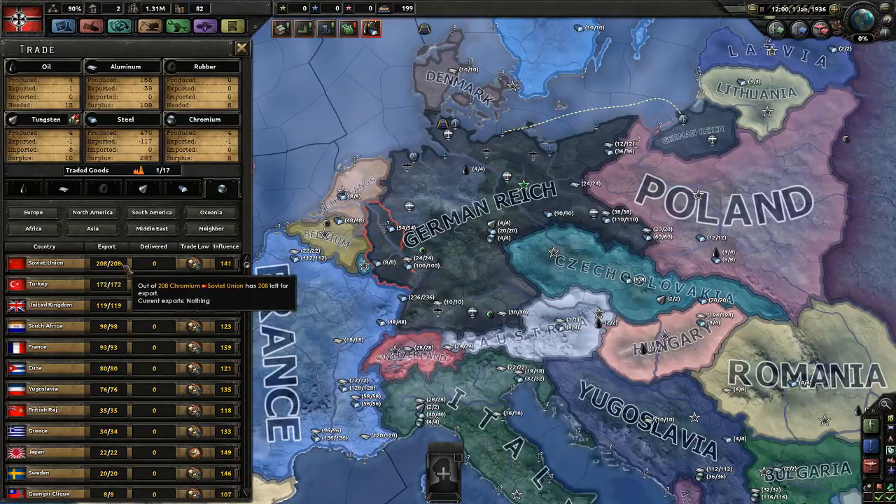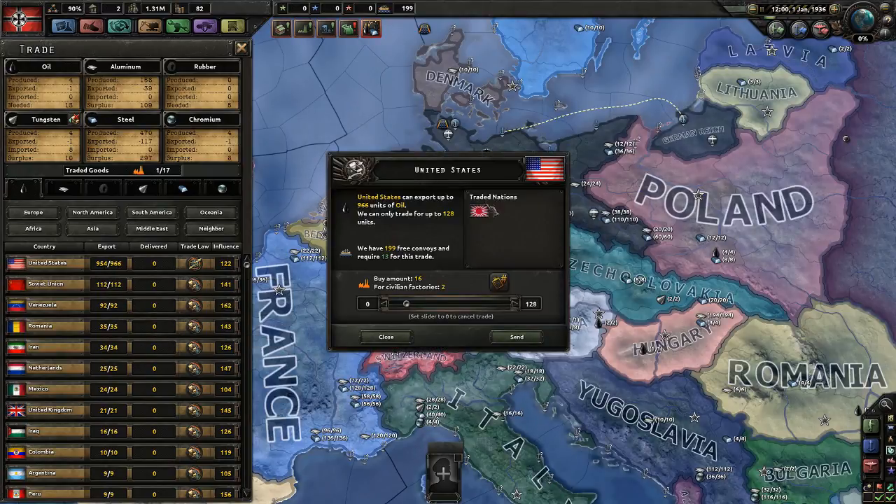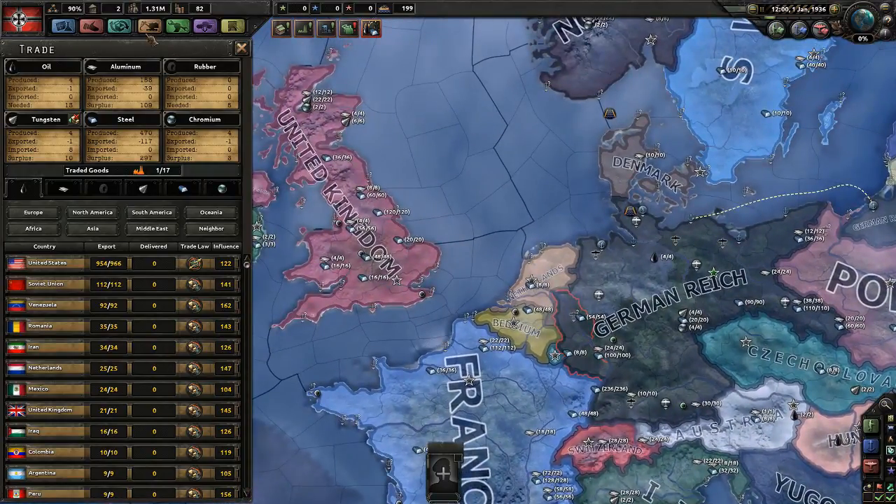Whenever we're missing something, we can go here and say we need oil — the US can give us oil. We trade away civilian factories for a certain amount of oil, so it's eight per increment. This button will set the amount we need. Currently I don't need anything. We can send the trade and this would give away 13 convoys and two civilian factories to give us that oil available. I'm not going to do anything here just yet.